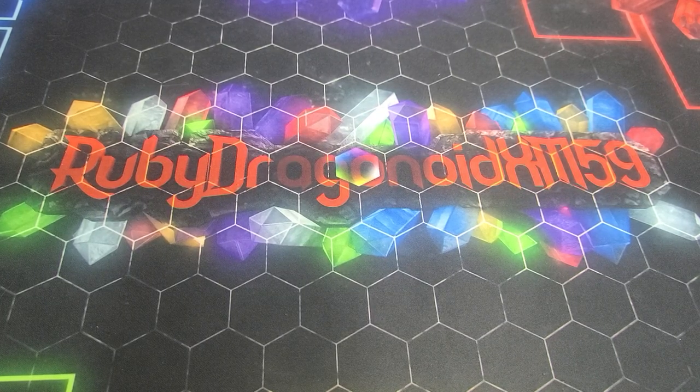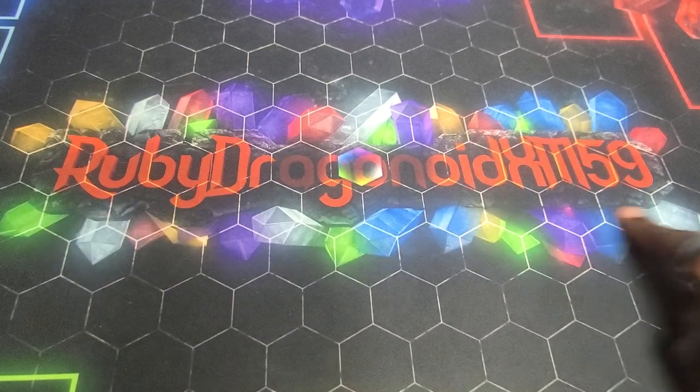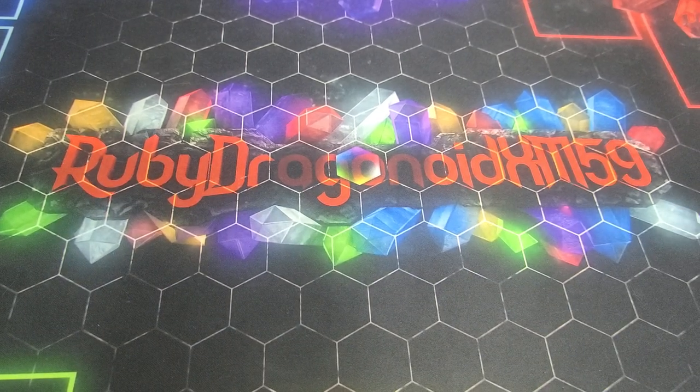Yo, what's going on guys, it's your boy Kimbo here. Gotta pay respects to the boy Ruby Drago, staying down with him — it's actually the last day I'm staying with him, we're actually getting ready to head out soon. Channel link is in the description, go show them some love, you already know what to do, all that good stuff.